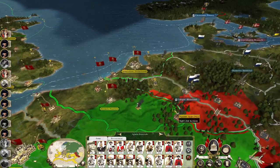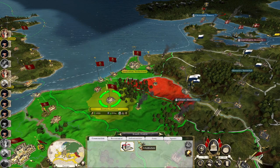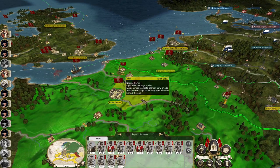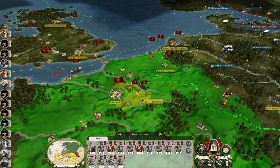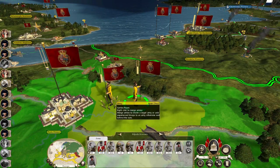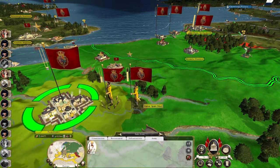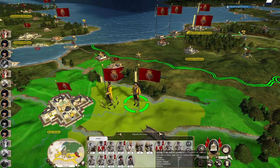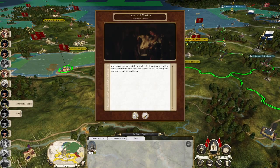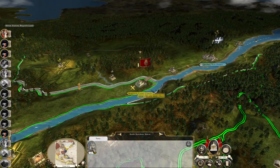Brussels needs roads. These armies are going to form up into another different force. Probably don't need too many more infantry. Let's get these guys back into Le Havre. Spies are doing spy stuff. Region captured — Montreal.